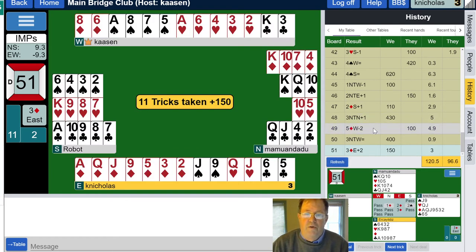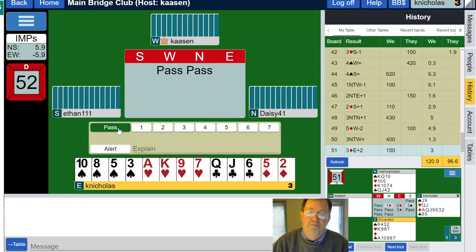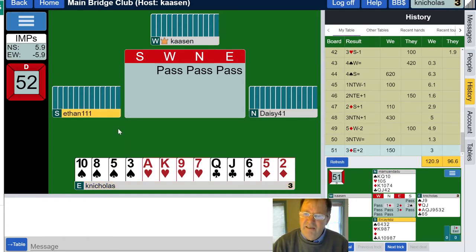Three hands down, and we're still making good IMPs on that sacrifice bid — a little bit of reward for getting in there and competing. Now what do we have? Ten high card points, balanced distribution, nothing to say — we're going to pass.